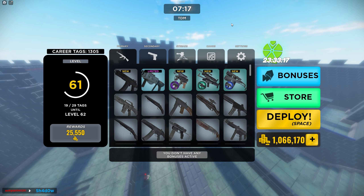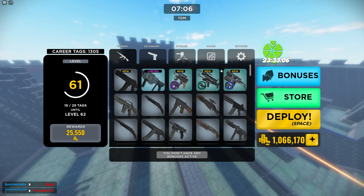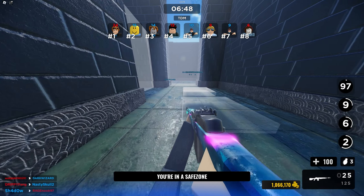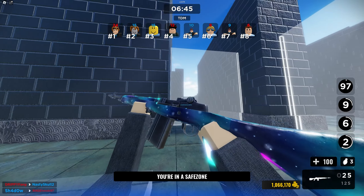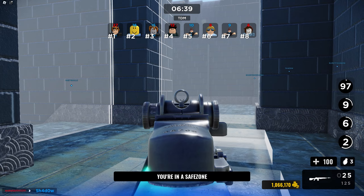What's up gamers, welcome back to a brand new gunfight video. Today I'm going to show you the most broken weapon in the game — in my opinion, probably the best. It literally feels like you're dying to a sniper when you die to this thing. It is the M14 E2, and it only costs 250 credits, which doesn't take too long to get. The gun model looks great, especially with the camo.